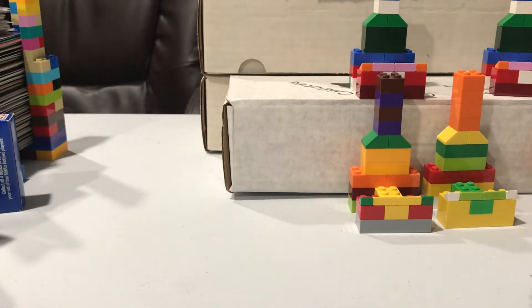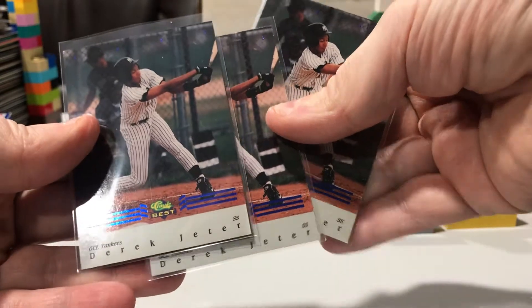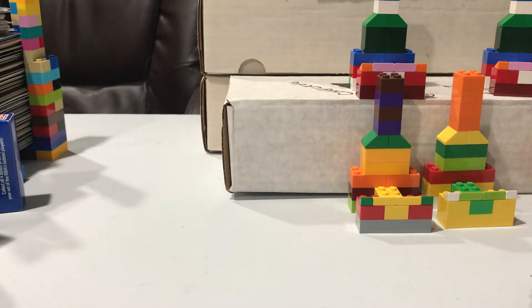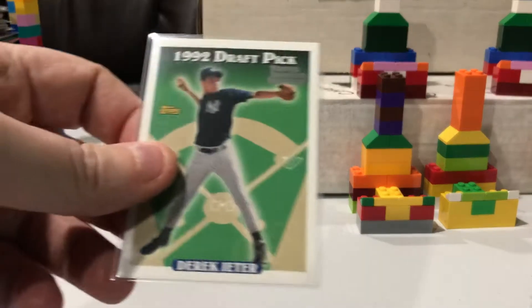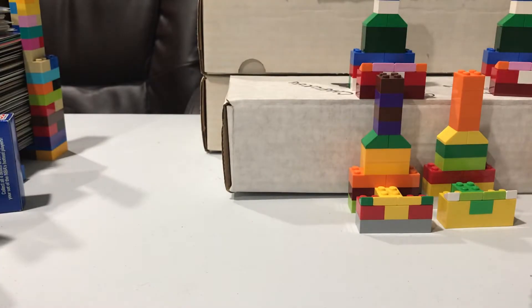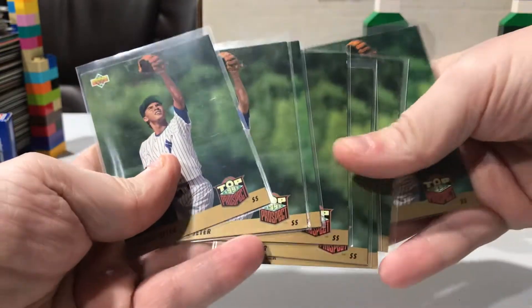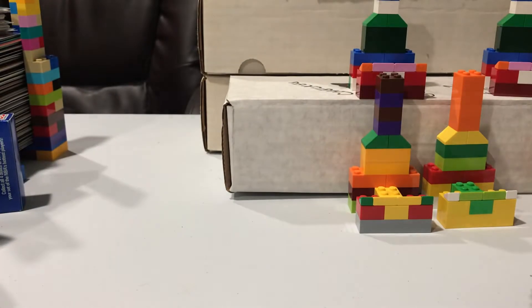Like I said, I'm going to go quick — nobody's going to want to sit for the amount of time given the cards I have. I just want to show them off and get them on video. Got three of these Classic Best. This is the 92 draft pick, but it's the reprint — not the 2006, but the 2018 reprint Topps Rookie History.